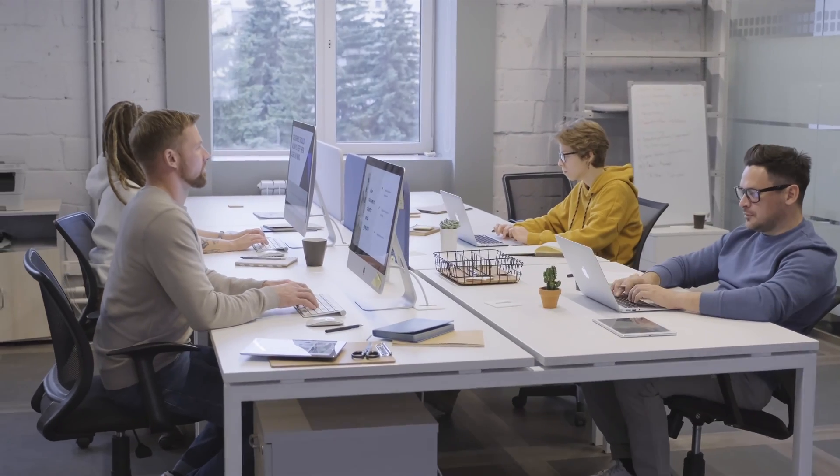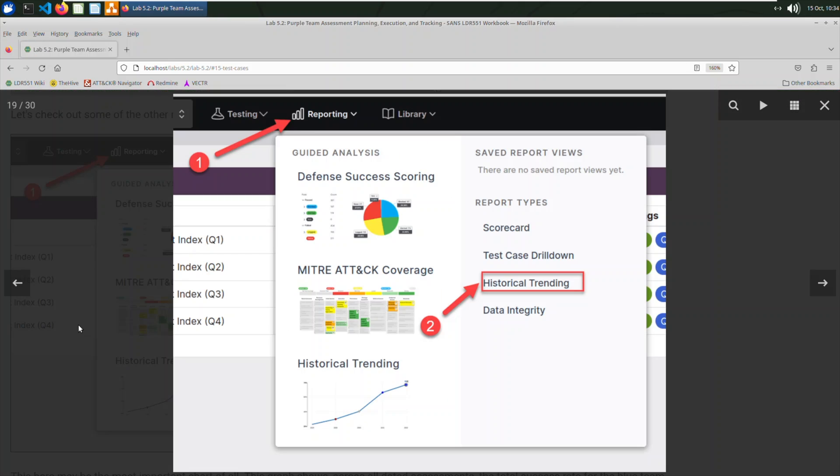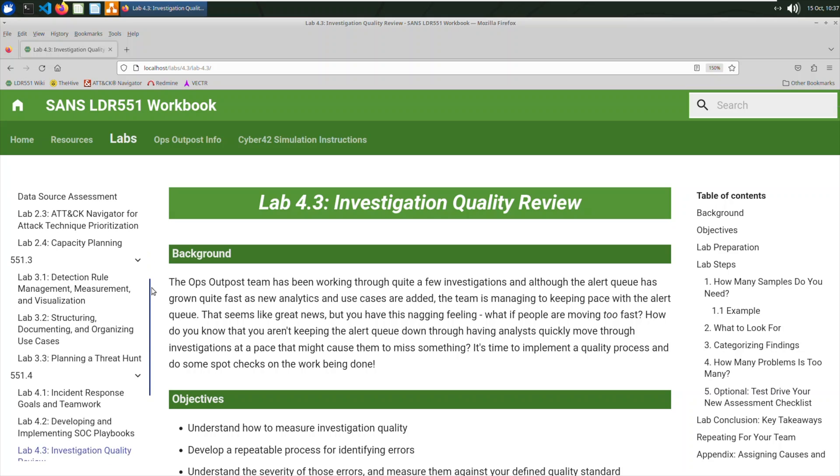We have some really challenging and interesting exercises including capacity planning for your SOC, integrating purple team assessments into your defensive planning, identifying threat intelligence capabilities and developing priority intelligence requirements, and much much more.